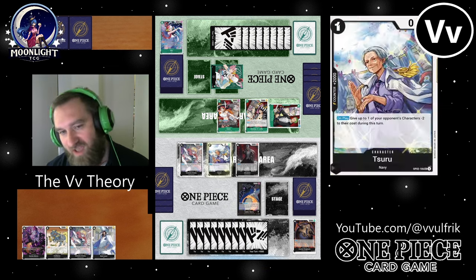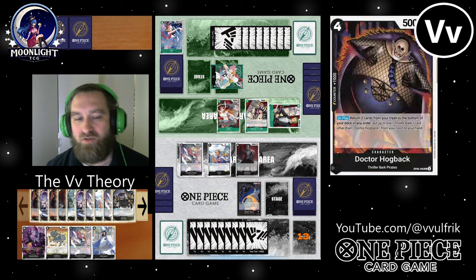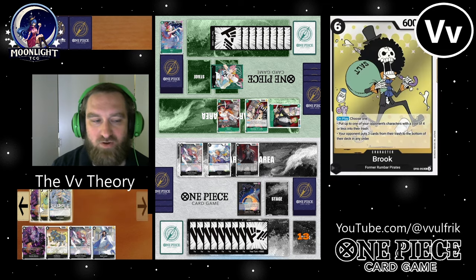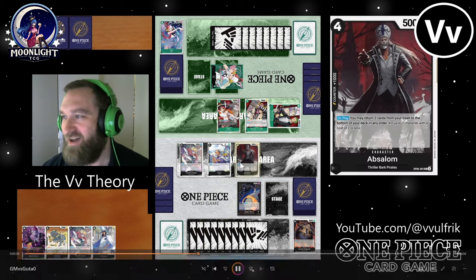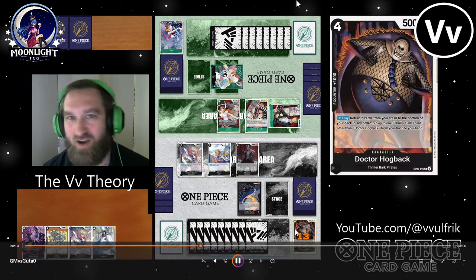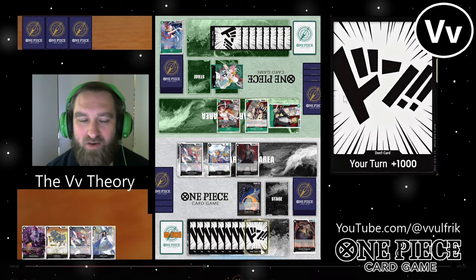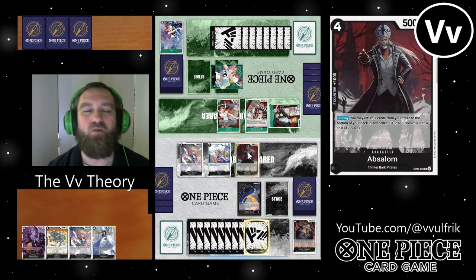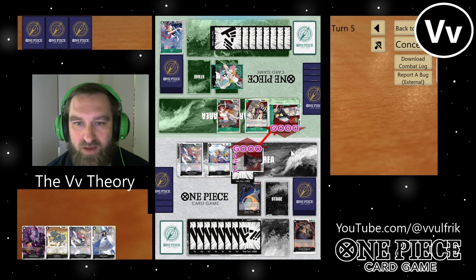So I have Rob Lucci in hand, but I'm struggling here to get into the trash. I wish more than anything that I had not trashed my Inupe — I wish I had trashed my Cerberus instead when I countered out. That felt like a play mistake because Inupe will help you draw — it's a draw-two trash-two filter, so it would have helped me get cards.